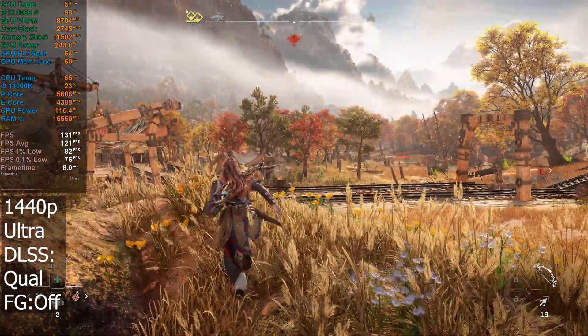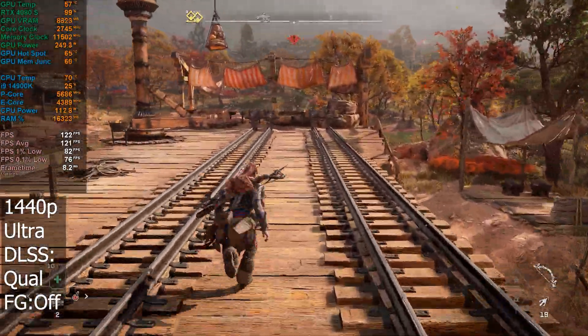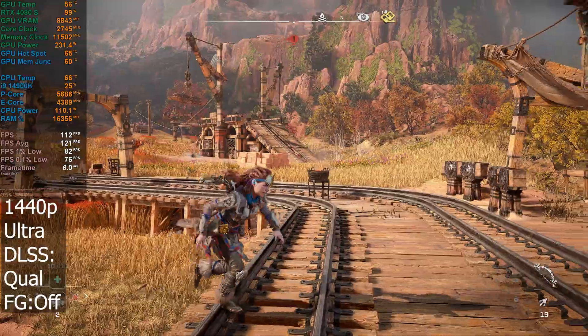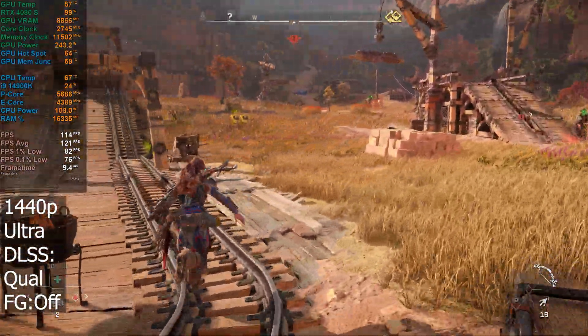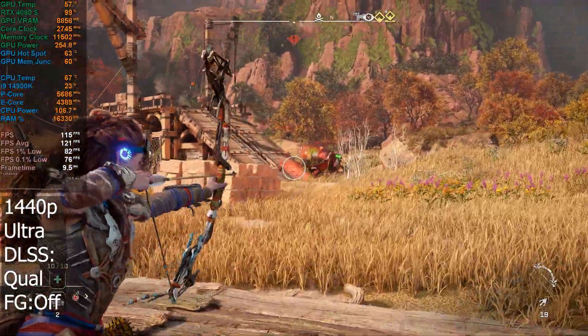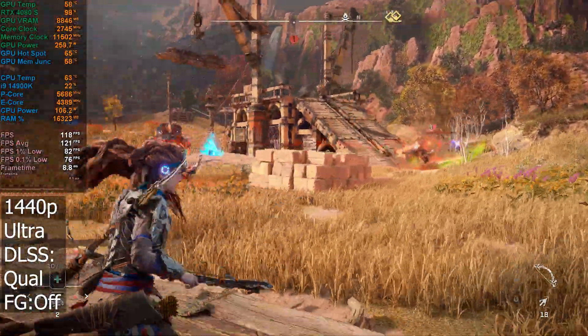GPU power is down, sitting at about under 250 watts, so that's obviously a little bit better. VRAM as well is under 9 gig now. Overall VRAM range is kind of between 9 and 13 gig. Even at 4K we didn't really see it much above 13 gig.